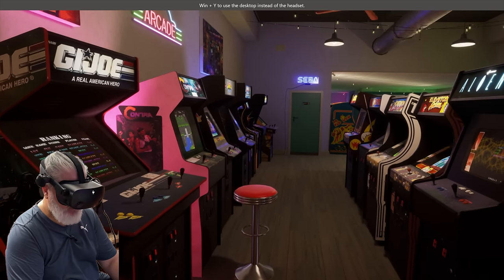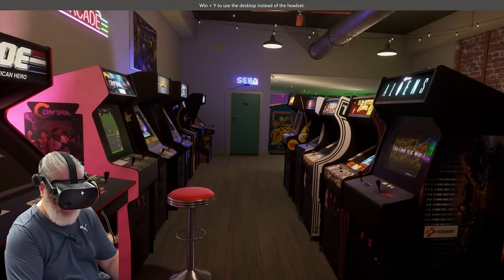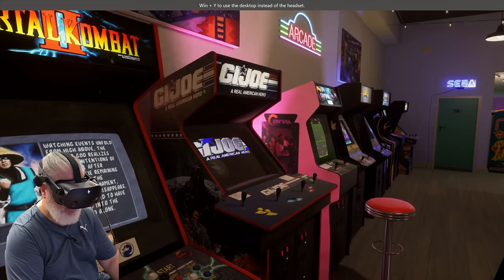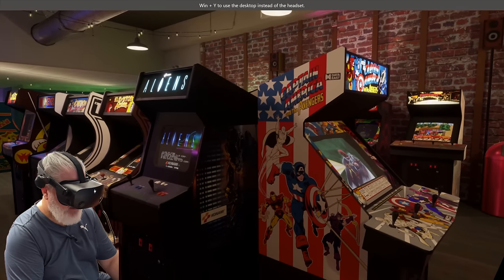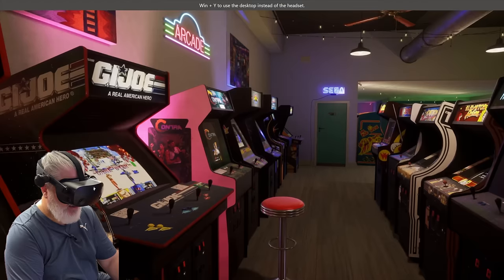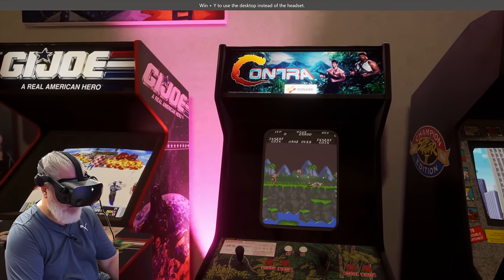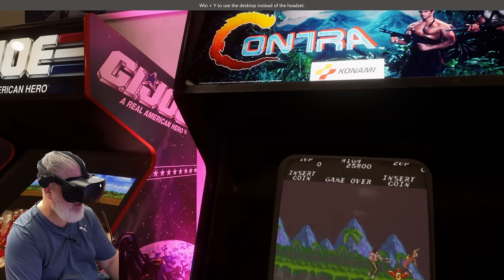You get that real sensation of being in an arcade and hearing all the attract modes. The attract modes are videos, and if you want to play a game you can hop up and play - we will play a game in a second. It's running using MAME 2010, and you have to get the ROMs yourself, but other than that you drop the ROMs in and go play any of your favorite games.